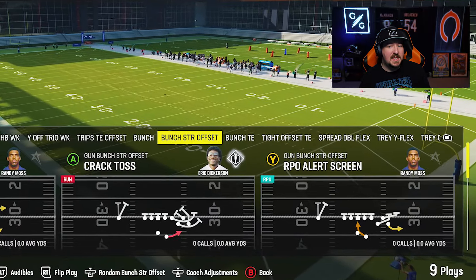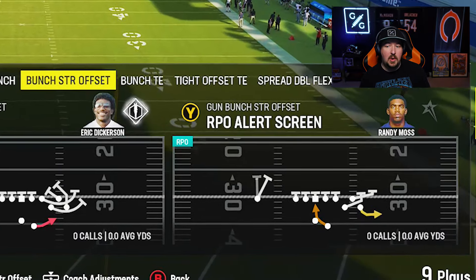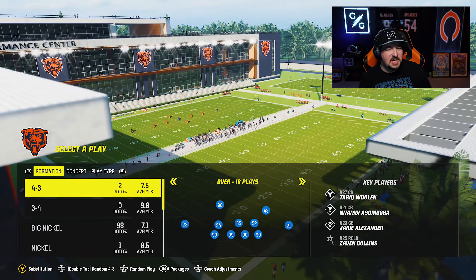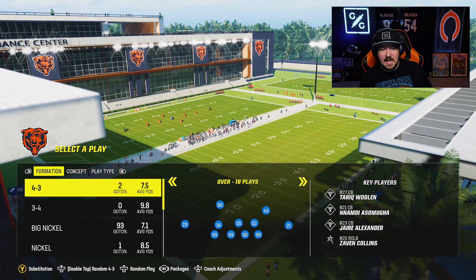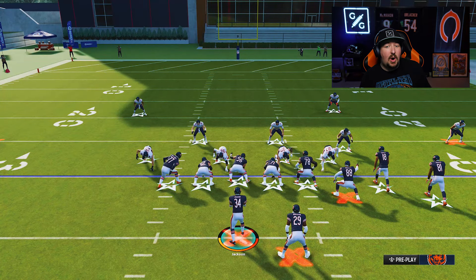We're going to be talking about how to stop common RPOs — adjustments you can use from pretty much any defense in the game. I've gotten countless questions about this particular RPO, which is the gun bunch strong offset RPO alert screen. The adjustment you're going to use for this type of setup is actually quite simple: it's just going to be a baseline and pressed hard flat.